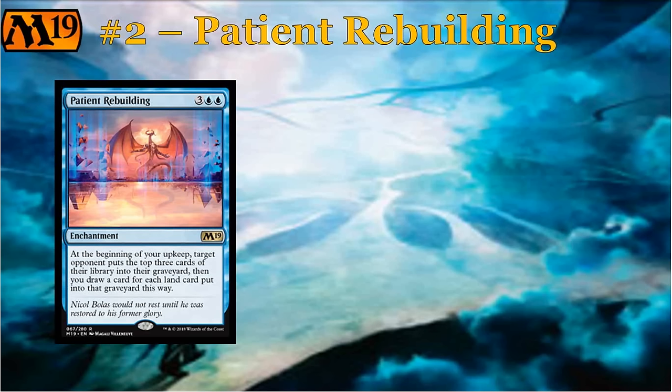It's almost always going to draw you a card off the trigger. If you're milling 3 cards at a time from your opponent, it's very likely that you're going to mill at least 1 land out of those 3 cards. Just statistically speaking, that's going to happen the majority of the time — maybe 80–90% of the time. Patient Rebuilding equates to, every turn, drawing an extra card. Sure, it's 5 mana to get it down, but it is the type of thing a control deck can definitely take advantage of.